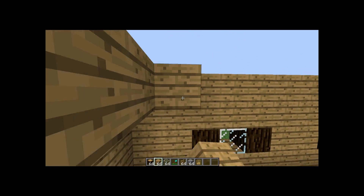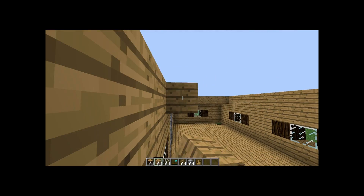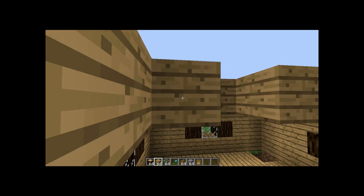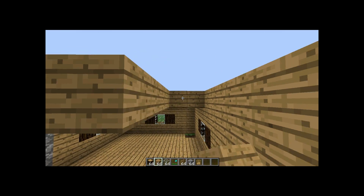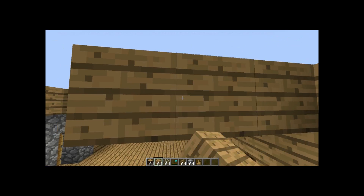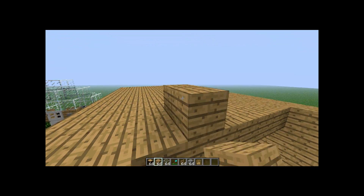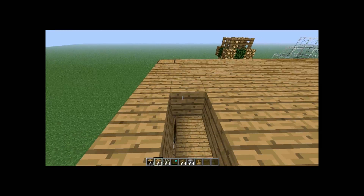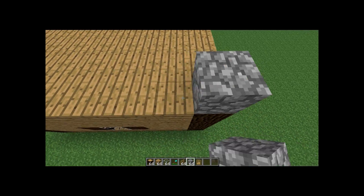I've made a hole in the ceiling for a ladder space for the attic area. I'm doing an attic farm, which is quite unique and actually really effective. It does make a disturbing drip effect — it kind of messes your eyes up because you have a drop coming from the ceiling — but it's still effective in survival and creative mode.